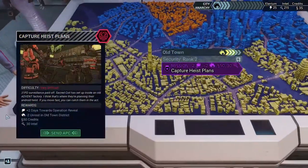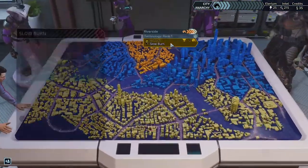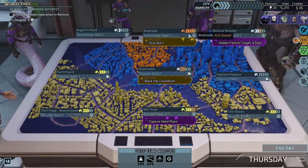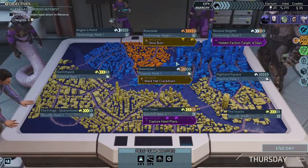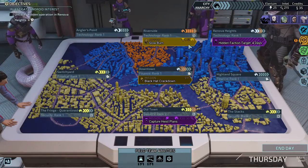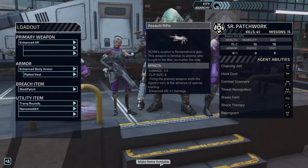This one will give us two days toward the reveal, 50 credits, 30 intel. This one just gives us an epic submachine gun and minus two unrest in this district. This district is going to take over — if it does, it'll go into city anarchy, so I'll probably take on this mission just for that.